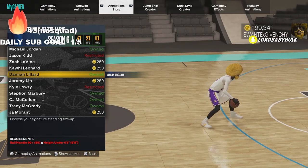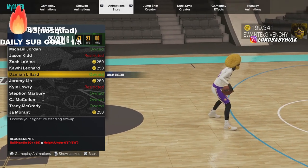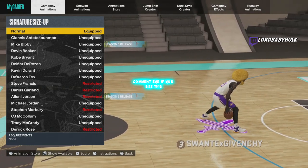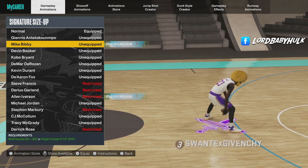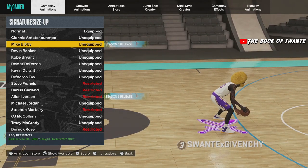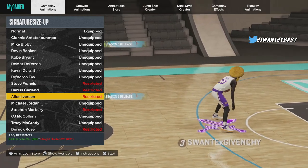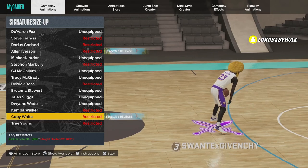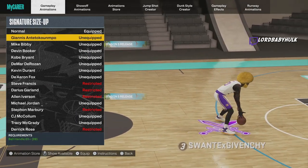Damian Lillard is another horrible signature size up — there's a delay when you try to burst left or right, so it's not really usable. For big builds: Mike Bibby is okay — delayed speed boost but you can dribble around quick with it, still worthless for comp. Allen Iverson — you can dribble around quick but delayed speed boost, so also worthless. Coby White — dribble god style could be cool but comp-wise it's worthless.